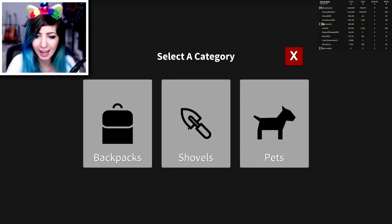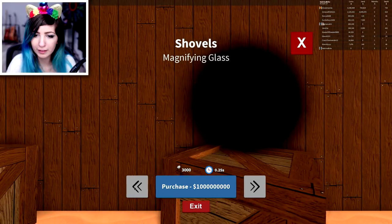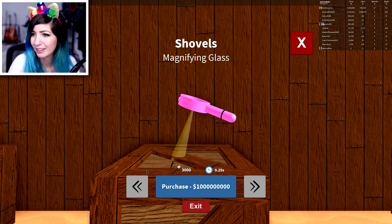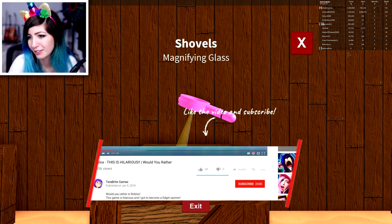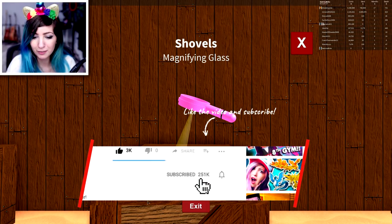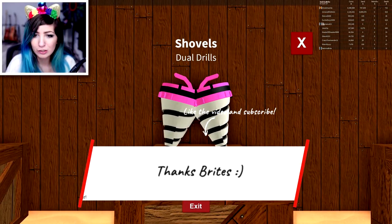Let's go ahead and check out the new shovels. I don't really know which ones are new, but I'm pretty sure this is brand new. I haven't seen a magnifying glass — it's new since the last time I played this. I'm curious to see what this even looks like when you use it. How much money do I have? I've rebirthed a million times. I have zero, but I can get that so quick. And then dual drills.